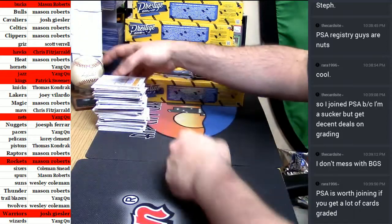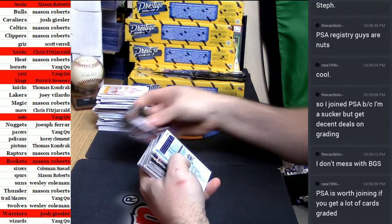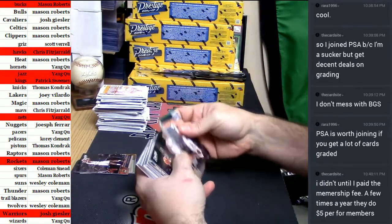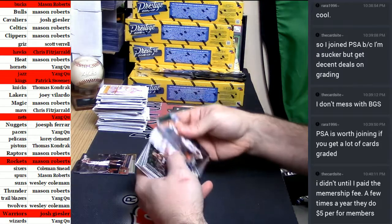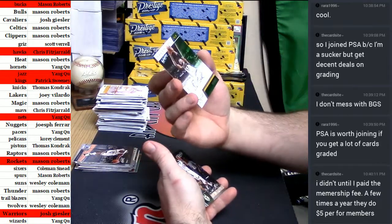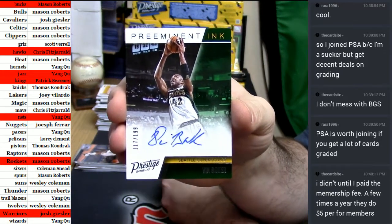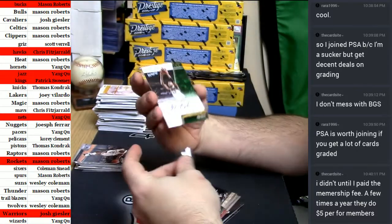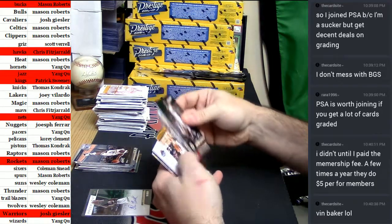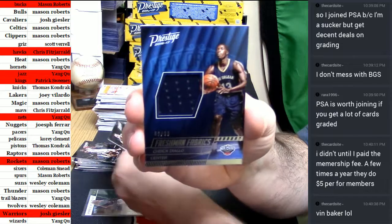Alright, next bunch of joyousness. Let's see what we got. Keva Walker gold. 117 out of 199 going into the Thunder — Van Baker. Preeminent ink from Van Baker. Freshman fabrics, 69 out of 99 — check's in the mail.